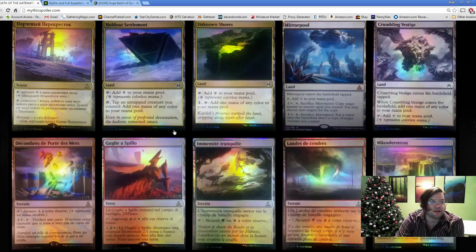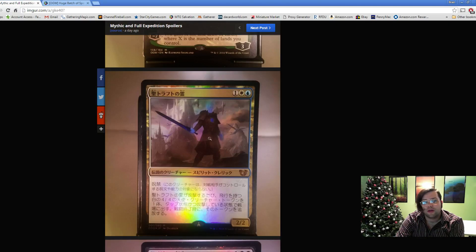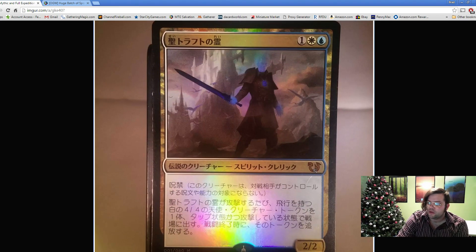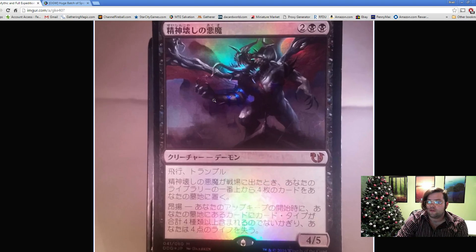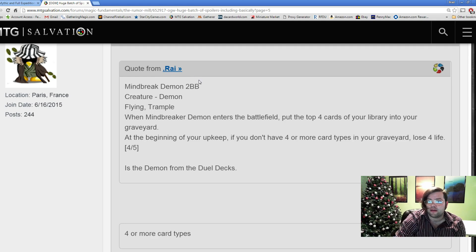The last thing I wanted to talk about was not just the new Geist of Saint Traft, but this symbol here - it's the new dual deck for Shadows Over Innistrad. This is an old Innistrad character, and viewers, this is our new demon buddy. Mind Break Demon: two black black, demon, flying trample, 4/5. When it enters the battlefield, put the top four cards of your library into your graveyard. At the beginning of your upkeep, if you don't have four or more card types in your graveyard, lose four life.